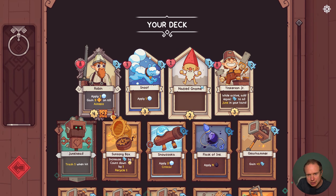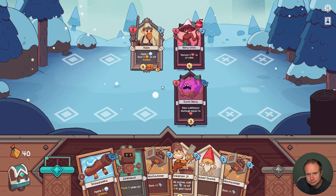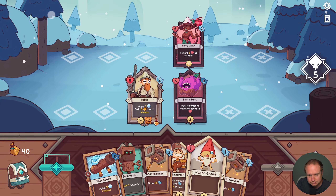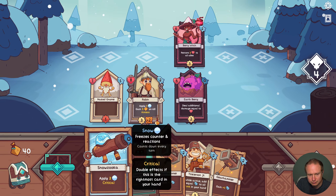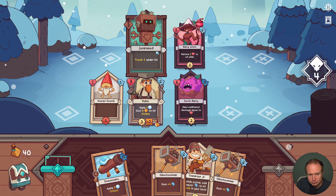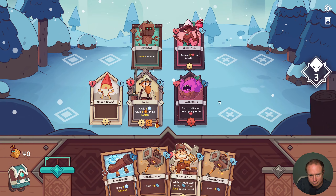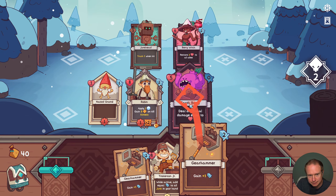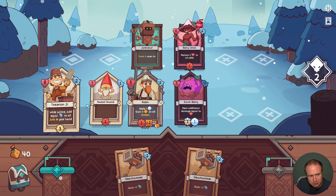Does the gnome not count as a hero? Aren't we only supposed to be able to have three right now? The Berry Witch and Earth Berry — you're probably the scarier one. I'll Snowzooka here I think, to buy myself some time. You're going to hit for 2, 4, 5 and then we're going to get a Junk from here. Let's just get Tinkerson Jr. out.